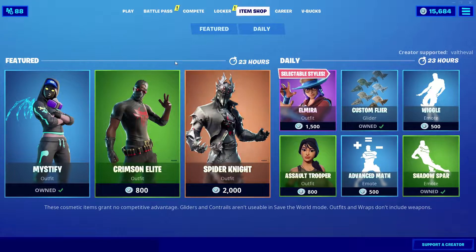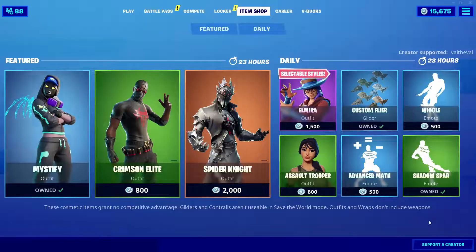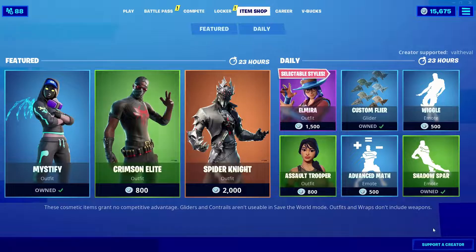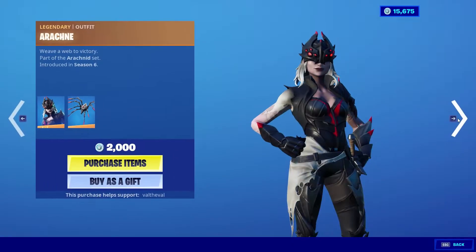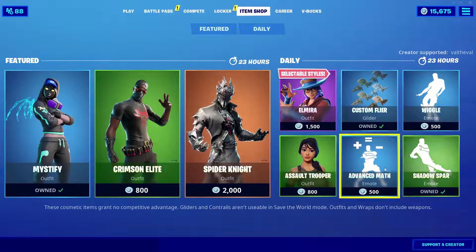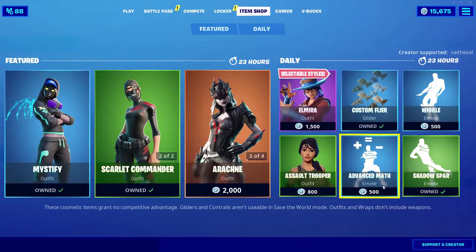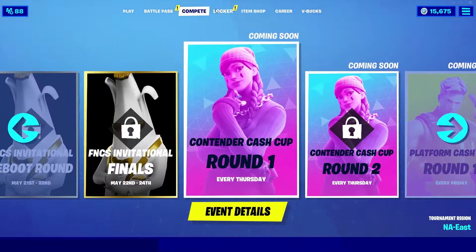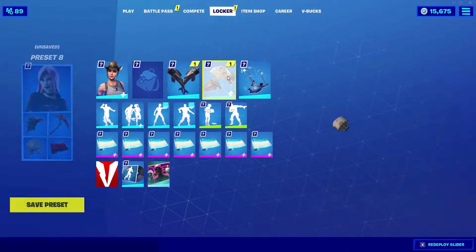We also have the Mystify skin making a return, along with the Crimson Elite skin, the Scarlet Commander, the Spider Knight, the Arachne skin, the Hatchling glider, and the Web Breaker pickaxe. Over on the right side we got Elmira making a return, the Assault Trooper, Advanced Math Shadow Spar, and the Wiggle emote.